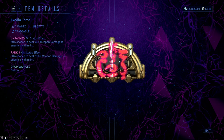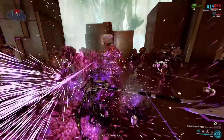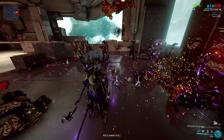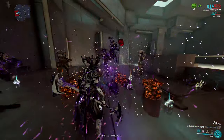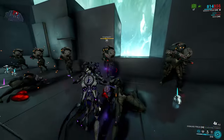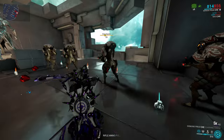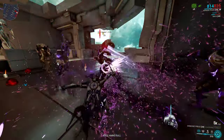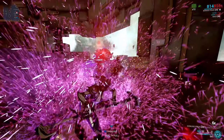Exodia Force is an arcane that has a 50% chance to trigger upon proccing a status effect on an enemy. When it does trigger, there will be an explosion in a radius of 6 meters from your warframe that will deal 200% of the Zaw's damage to every enemy nearby. This is basically a 200% range upgrade, but the damage does fall off quite a lot, so don't think you can destroy the whole map with this — there are far better tools to do that.